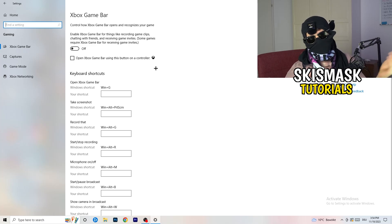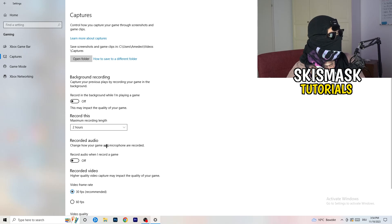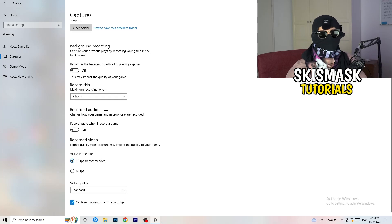Click on Captures on the left side. Go to 'Background recording' and turn off 'Record in the background while I'm playing a game'. If you want to record your game, use proper software like OBS — don't use the Windows background recording. Turn this off because it takes a lot of performance and can cause your game to not launch.